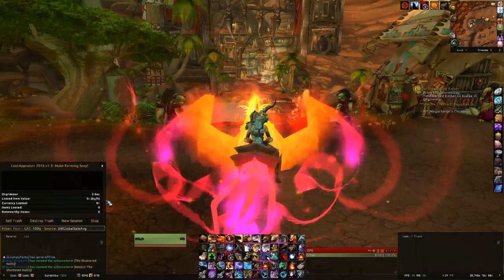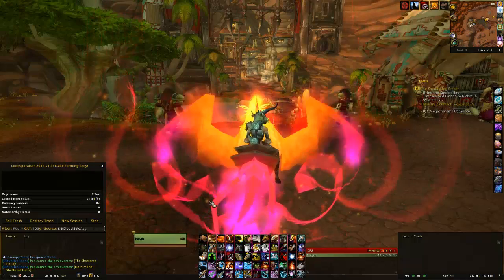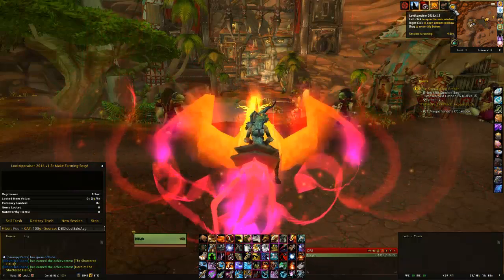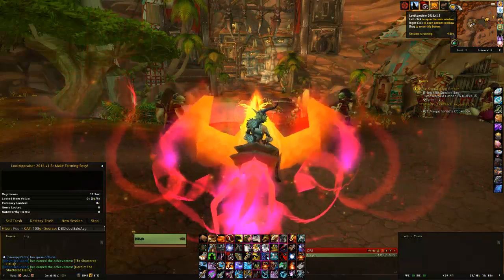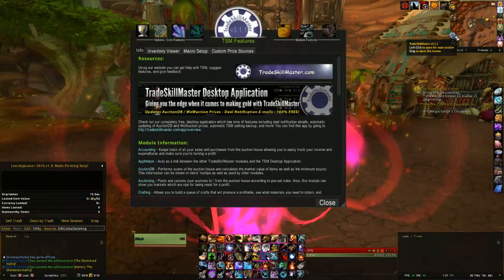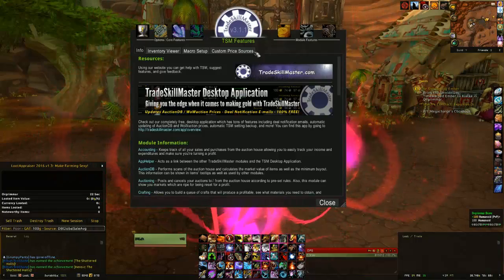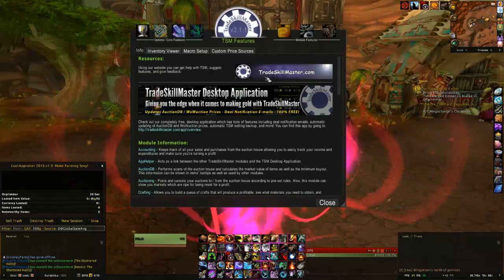Whenever you're ready to start a session, you just click 'New Session' and you get a timer. I generally use it as a timer for my runs to give me a more accurate representation of how long these farming runs take. The second add-on is called Trade Skill Master, or TSM — this is how you gather all of the market prices.